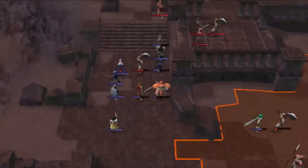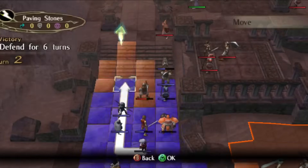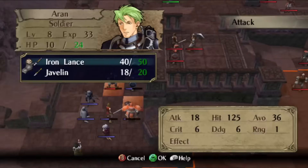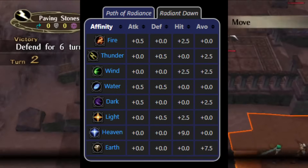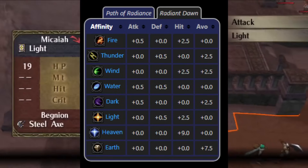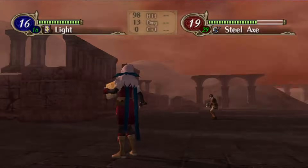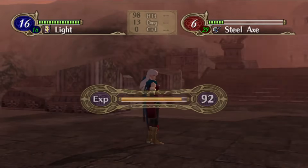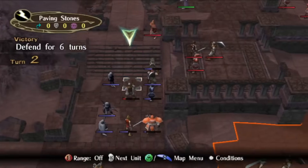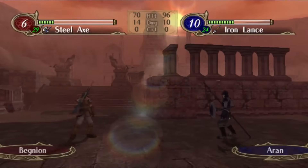And his utility isn't just limited to the bows that he can wield, because Leonardo is the only member of the Dawn Brigade with the Water affinity. And because of the way supports work in Radiant Dawn, he can support with anyone else and boost both their attack and defense. I personally think Water is the strongest affinity, and Leonardo offers that if you're willing to field him enough to build supports with people.